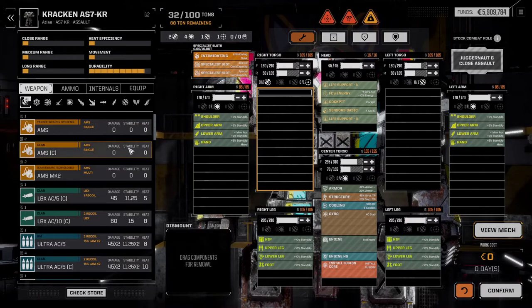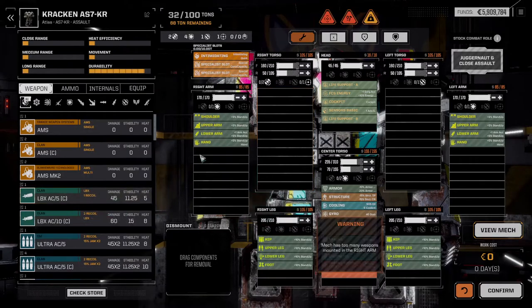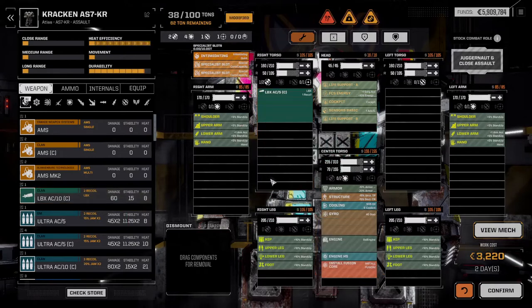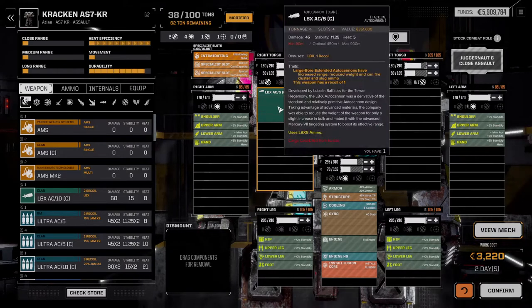Alright, today I've got another Rogue Tech guide for you, this time over weapons, specifically just the basics. Every weapon has a few particular stats. Obviously there's tonnage and slots. There's the weapon's type, such as ballistic, support, energy, and missile, which correlates to the hardpoints available on a mech. And each weapon also has damage, stability, heat, and range increments.